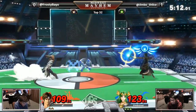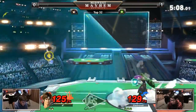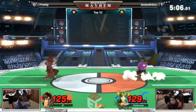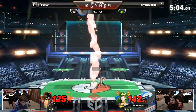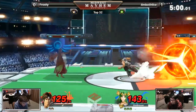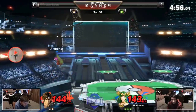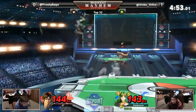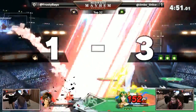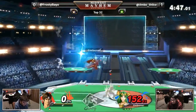One thing Jimmy is kind of hesitant to incorporate is Warp Cancels — you're not really seeing them. On this stage in particular, Palutena can Warp Cancel on those top platforms very easily and get a lot of nice movement options. Back throw — not going to do it yet. And that's going to do it: Explosive Flame killing at 152.